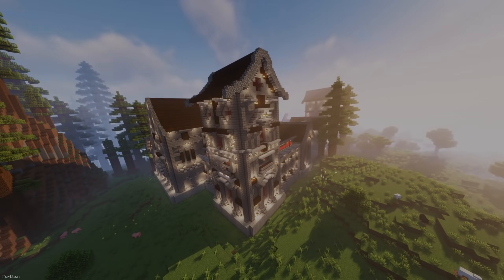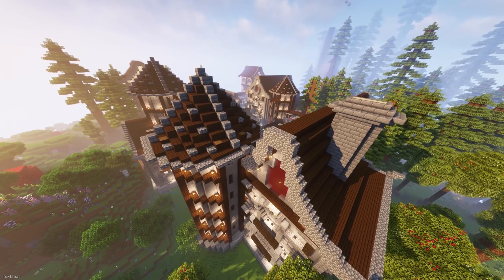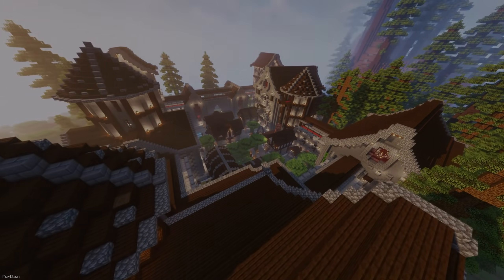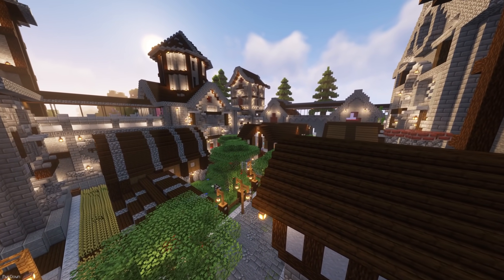The first is the End Castle. To find it, you should trade with a Cartographer, who will provide you a map which will show you the way to the Castle. When you reach it, you'll find that it's a very large structure which is beautifully crafted. Although it's full of enemies, so you'll want to be equipped with good Armor, weapons, and food.